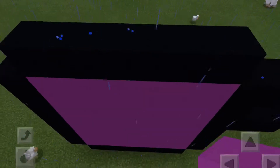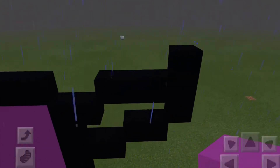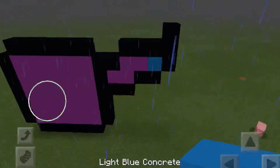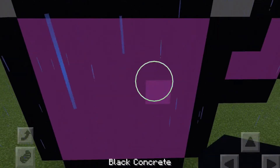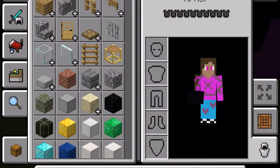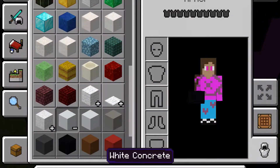Her body color is purple, or magenta — light purple. There's no light purple in Minecraft concrete, so I'll use that with a little bit of blue on her tip. Then I'm going to make her eyes using white and black concrete.